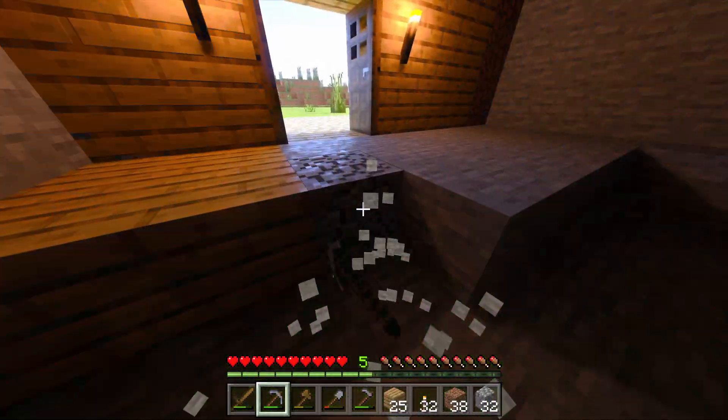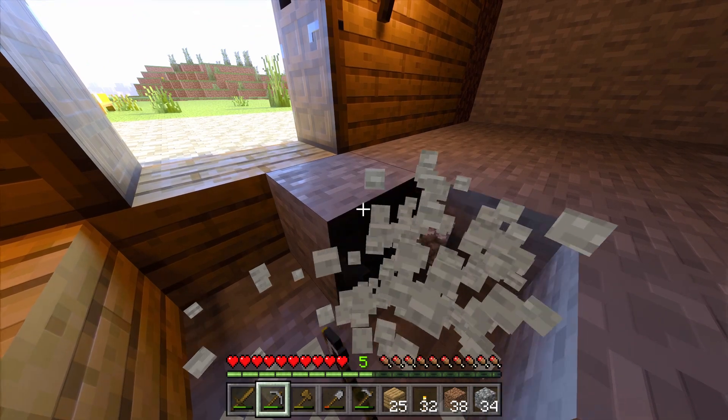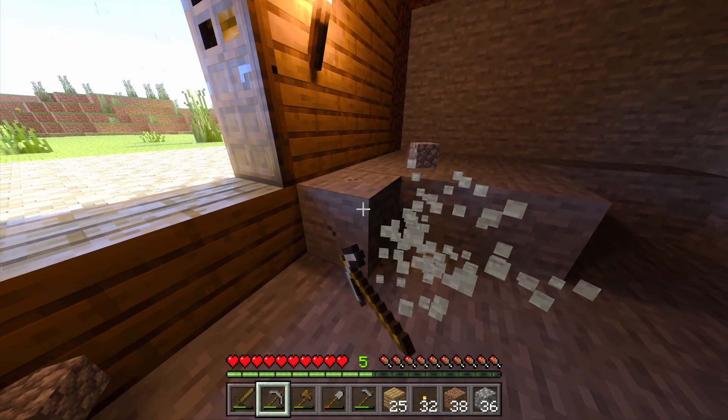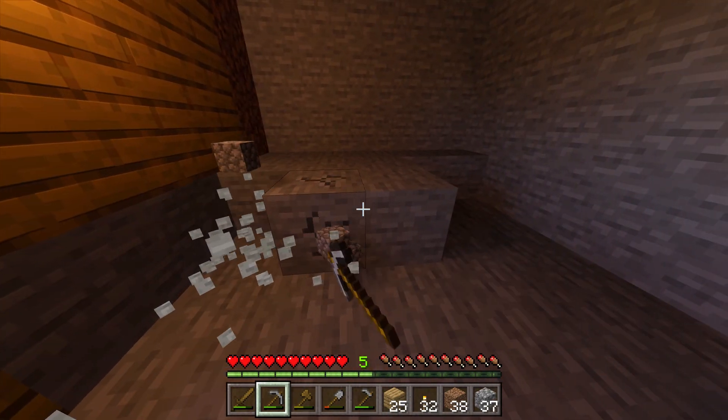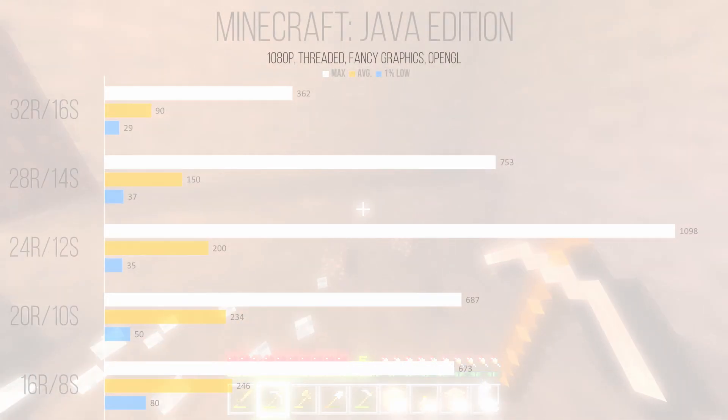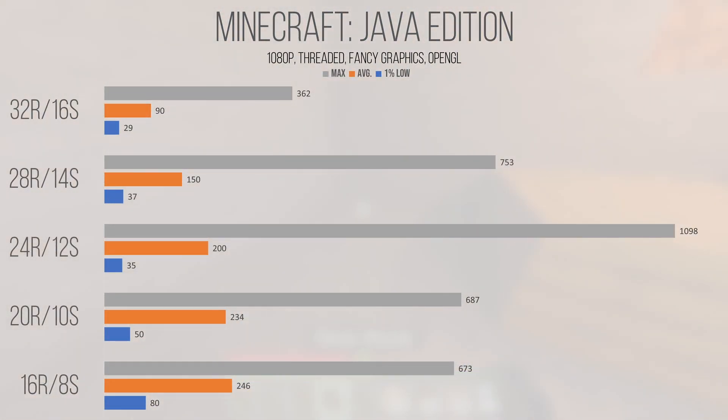Keep in mind that OpenGL has been a thing since before integrated multi-core technology really took off. So if you're limited by single-threaded performance in this game, what can you do to make these data transfers shorter? The most obvious answer is adjusting your render and simulation distances. Keeping with the threaded render mode and fancy graphics settings, I began at the old 32-chunk render and 16-chunk simulation distance.